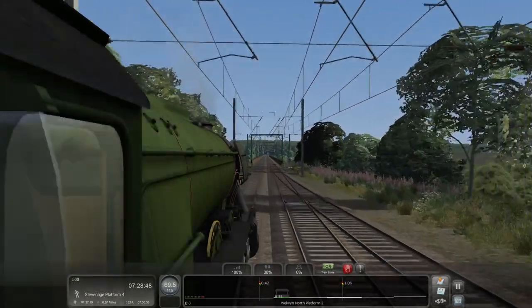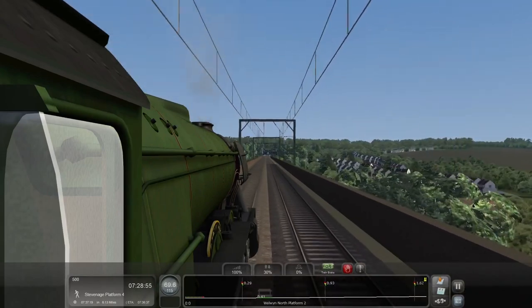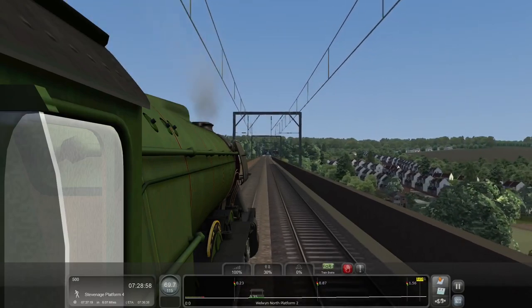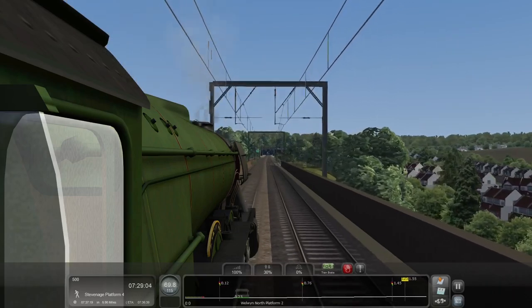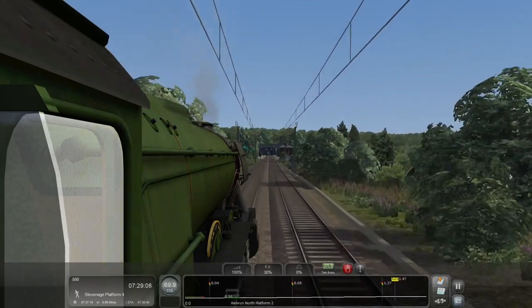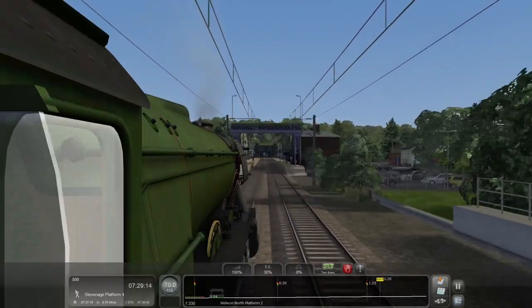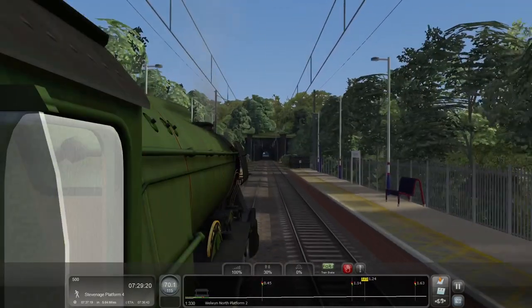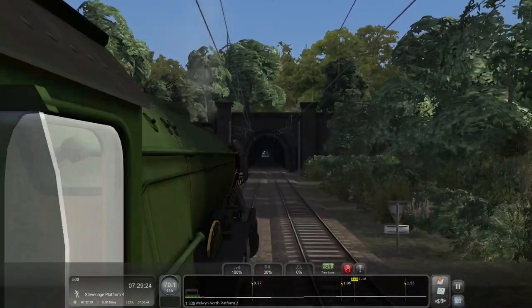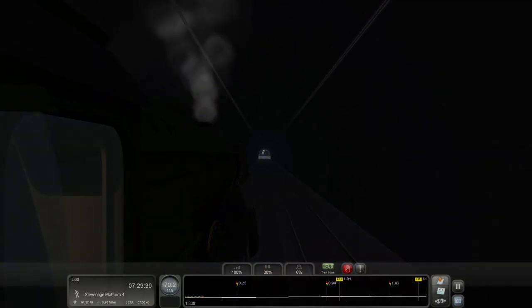We can now work our way back up to 70 and eventually 73, maybe 75. We are 6 miles from our stop at Stevenage and the line is going to go up to a 125 limit up ahead — that is the maximum speed for the line. We are limited to 75 miles per hour. This is Welwyn North Station — a simple two-platform station. This is the tunnel. I see a flashing yellow on one line, but I suspect it's the other line.